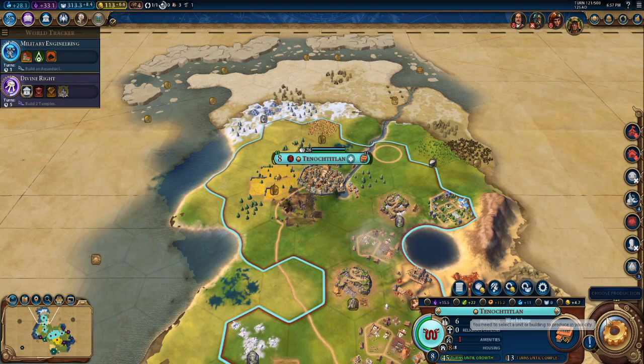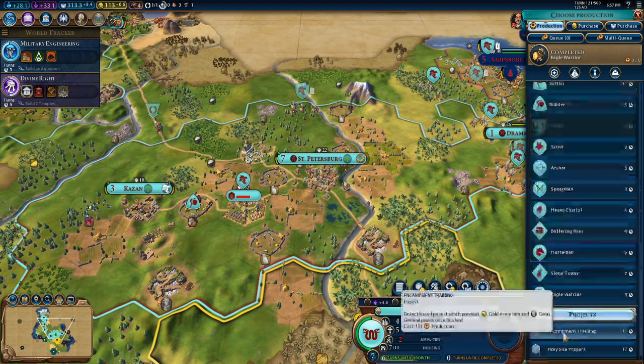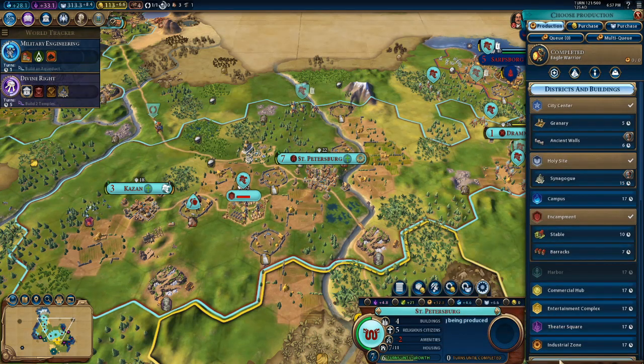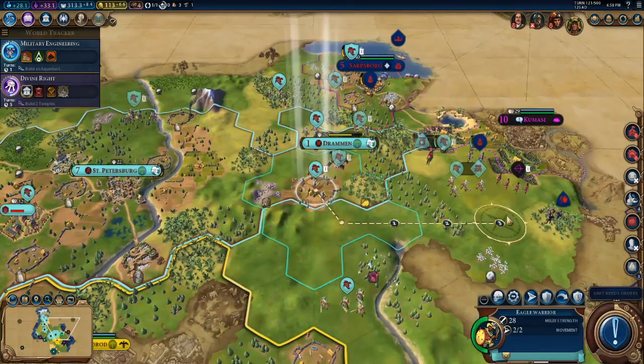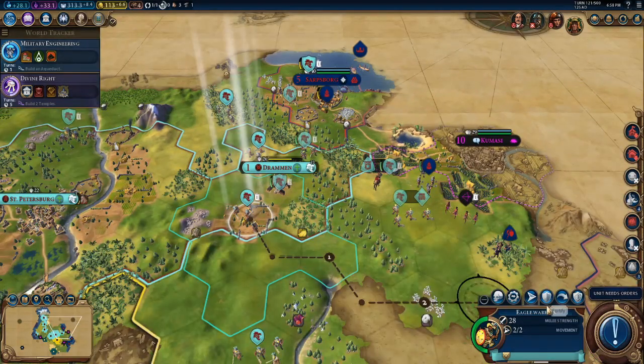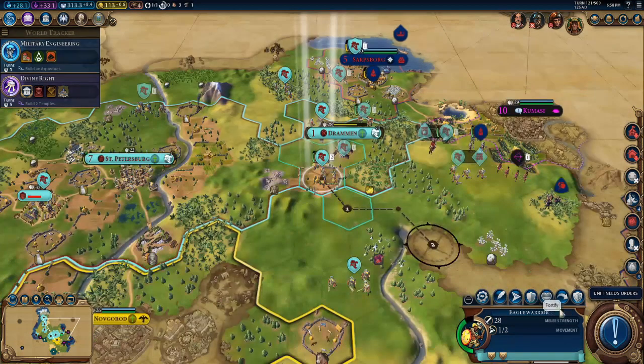Start a war, once we take a city, immediately sue for peace. Since the AI is kind of short-sighted, they don't realize that you just took their city and ran. Let's just churn out some more Eagle Warriors. Pretty soon I'm going to have to start churning out horsemen, but for now Eagle Warriors will do the trick.